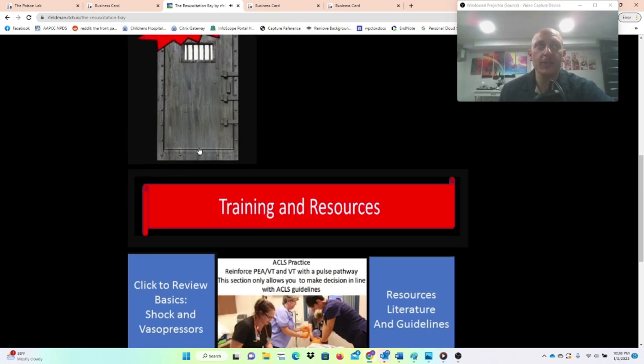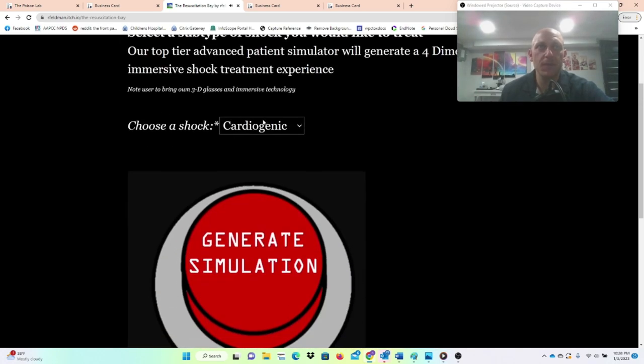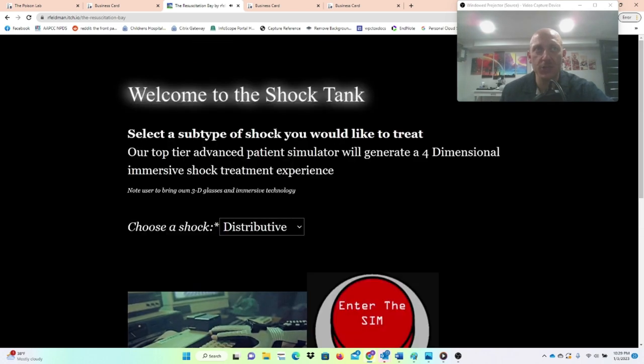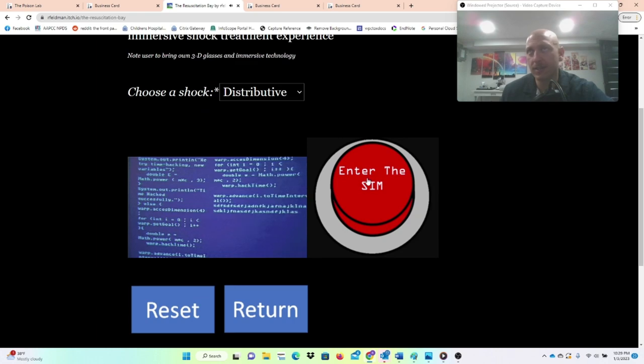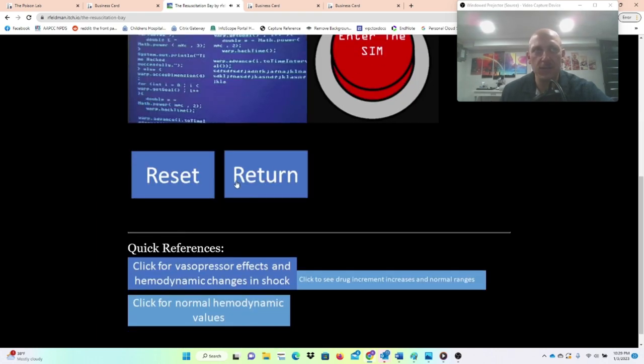Once you've unlocked a shock type, you can go into the shock vault. We beat distributive shock, so you can come in, choose distributive, generate a simulation, and enter the sim if you want to play that level again — and it'll be slightly different.